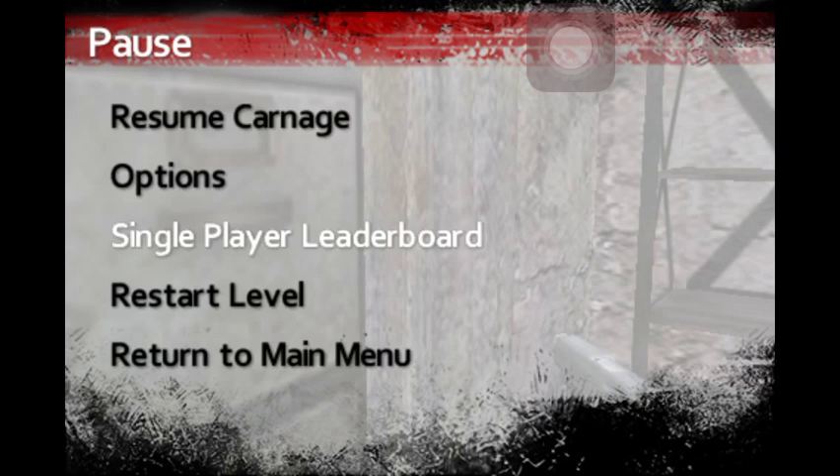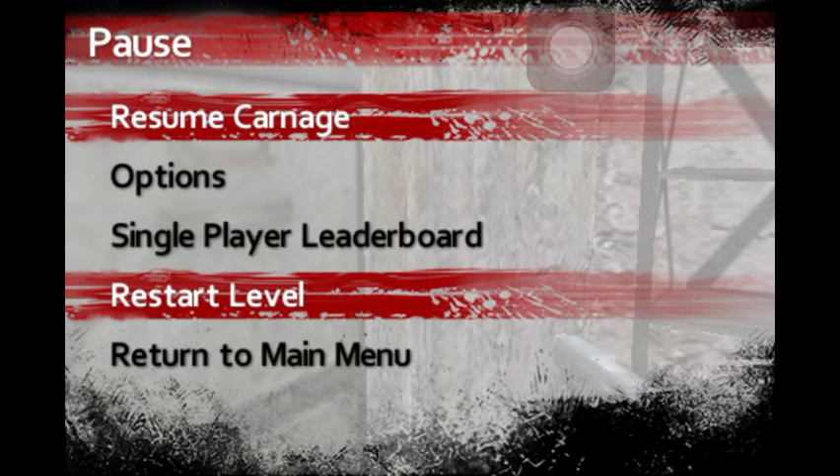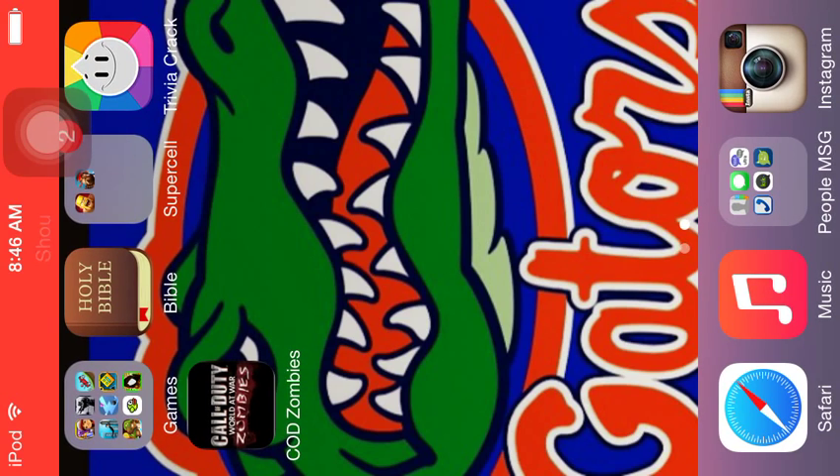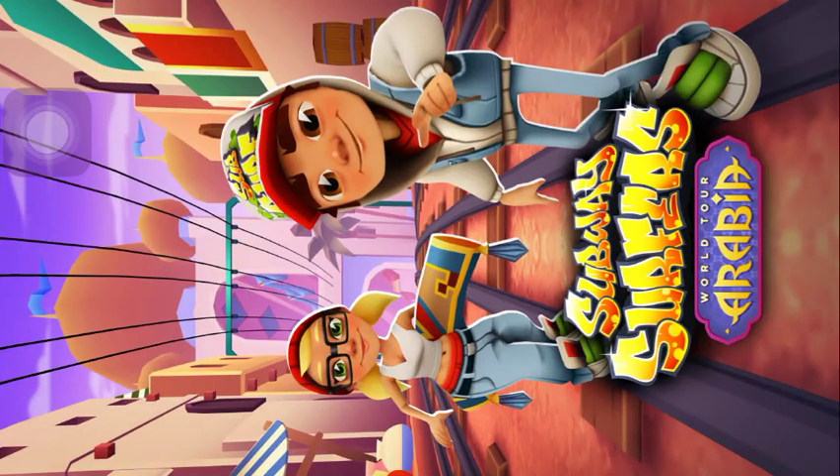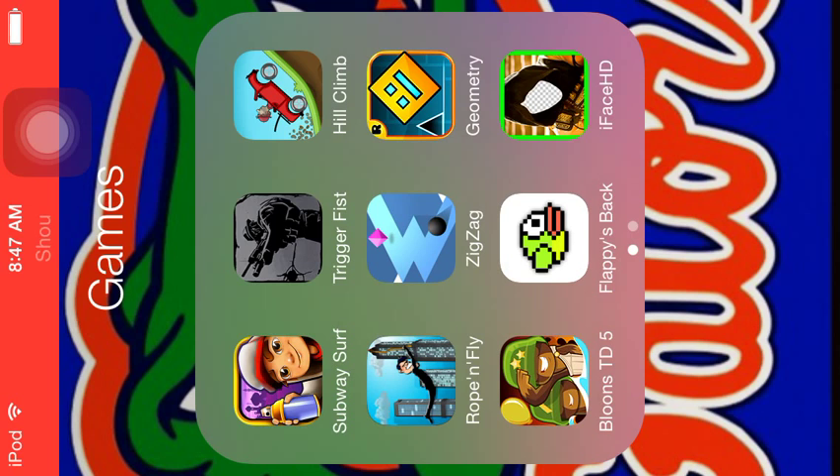I didn't get it the first time either. Alright, so another way you could do it is to walk forward, exit out, then go into this game — or it doesn't have to be this game — exit out, go into three different games.